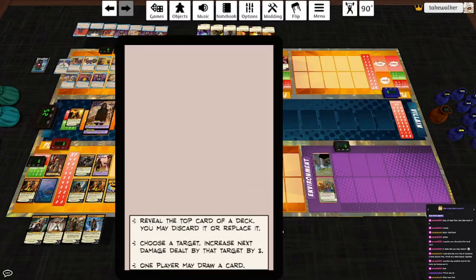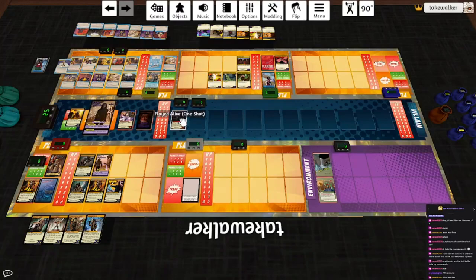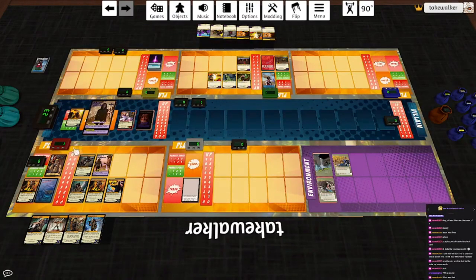Amira's incap powers: reveal the top card of a deck, you may discard or replace it, choose a target, increase the next damage dealt to that target by three. Damn. One player may draw a card. Let's go ahead and keep looking at the villain deck. That's just flat going to kill somebody, but I kind of have a feeling like that's the only choice we have - someone's going to die, and I mean Eldritch is going to die. Sulfur Vent - well, so much for that idea. End of the environment turn, discard the top card of each deck, then each character deals himself two toxic damage. There goes Eldritch - I think that's a wash in fact. Everybody take two and we lose. Dark Willow. She's only got 22 HP left.